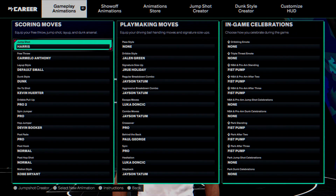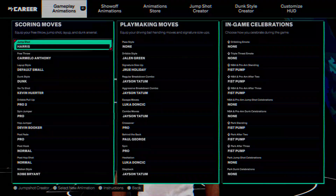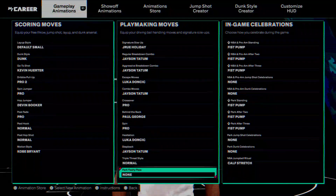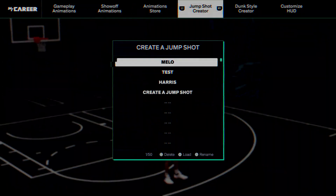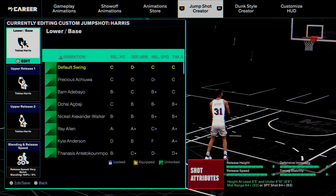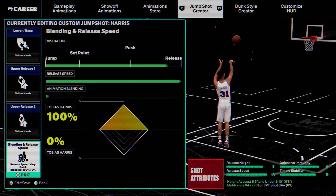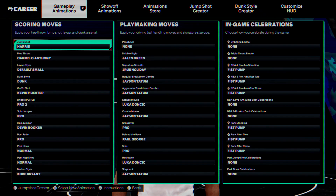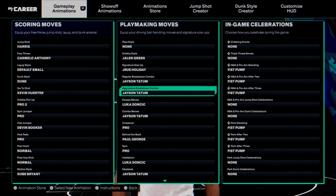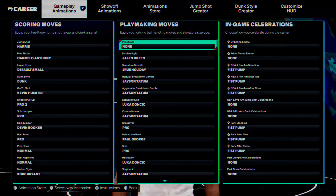Here are the animations I'm rocking with right now — I'm still trying to fine tune and figure out what works for my play style, what's smooth. I've been doing decent with it, I just know I can probably maximize more with other attributes. For the custom jumper I'm using Tobias Harris — don't laugh at me — but I just sped it up and I've been shooting decently with it. Shooting has been on and off, still figuring everything out, but I am liking this year and the difficulty of it. It feels different, which means I've got to adjust my game.